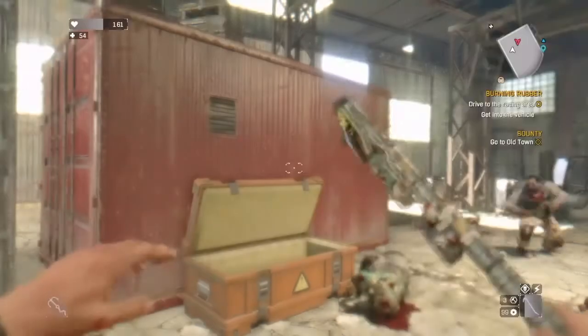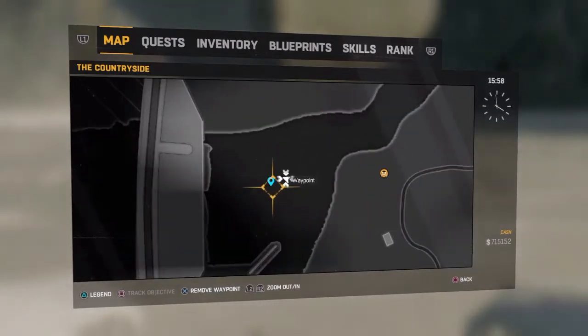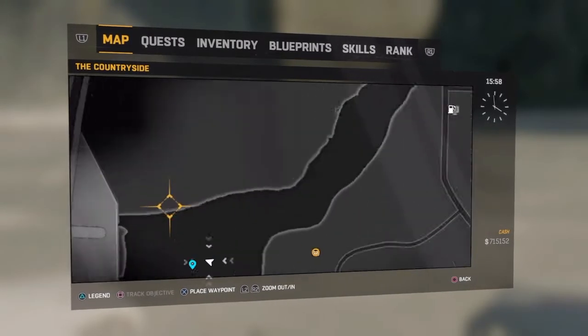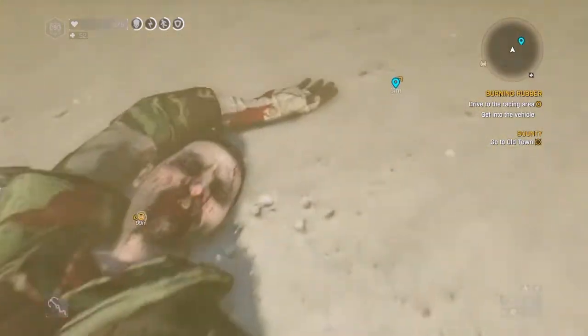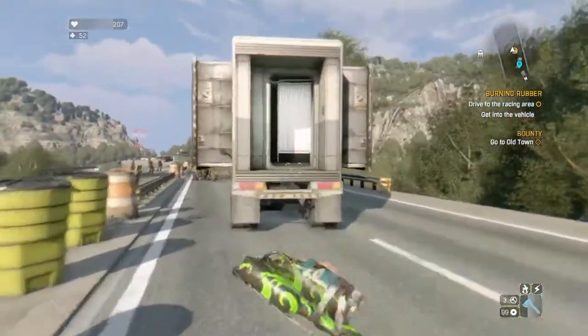So you just want to open that, and then next you're going to want to go to the Haran Dam. If you've played the story you already know where to go — exactly where I put that marker. There's going to be a body, and that body is also going to have a key card. I've already gotten both so I'm just showing you the spots. You just investigate his body and he should have the key card on him.